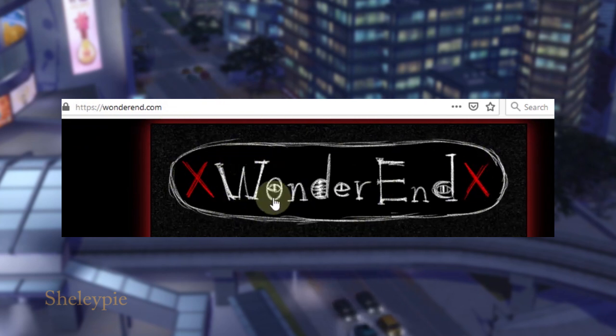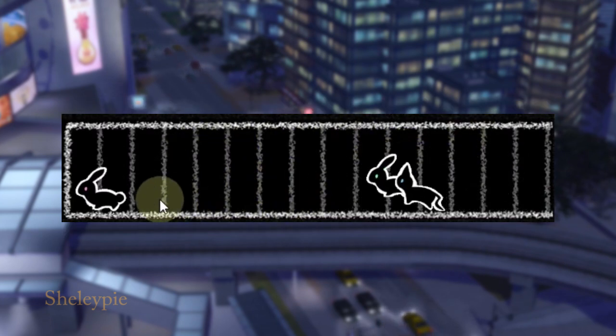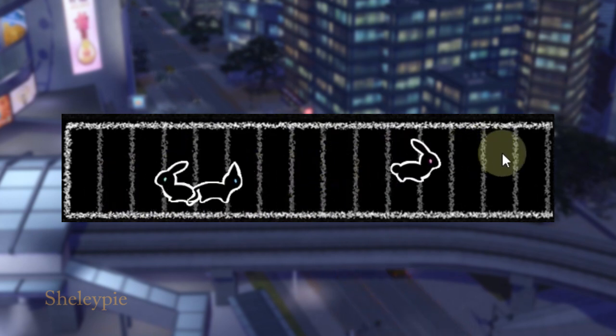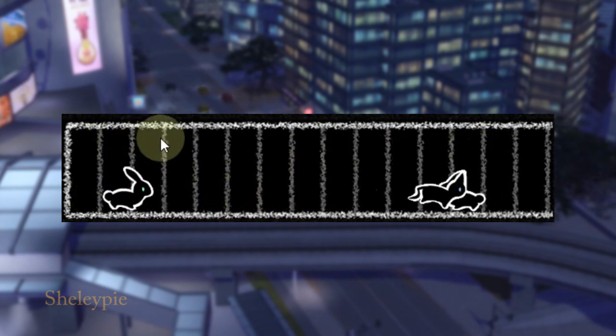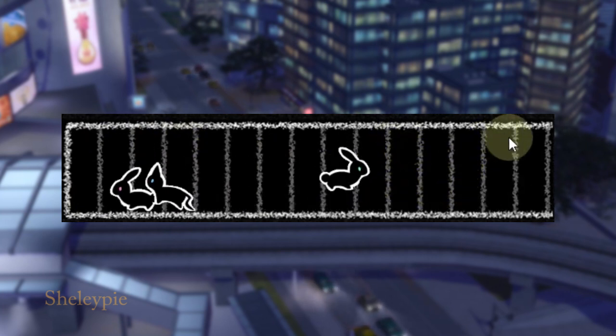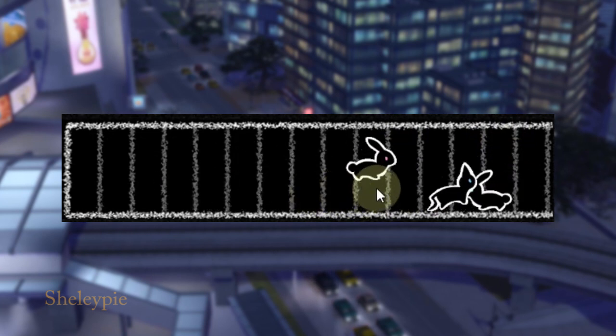You got the word WonderEnd here and two red eggs and some static background going. Below the WonderEnd title you got a tree rabbit jumping around with some kind of bar here — maybe the line to the grid or block or something like that. But they all be jumping around.